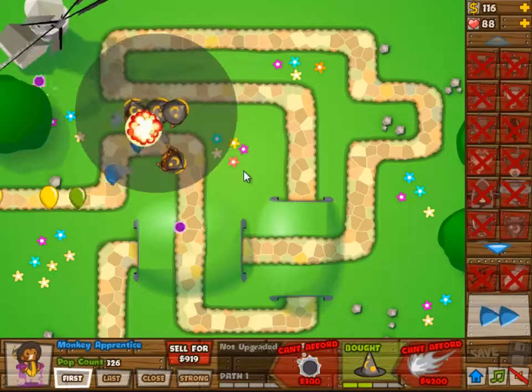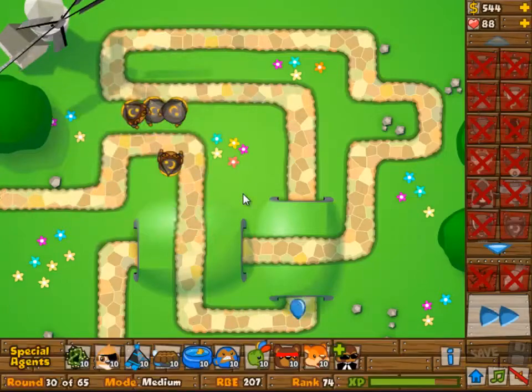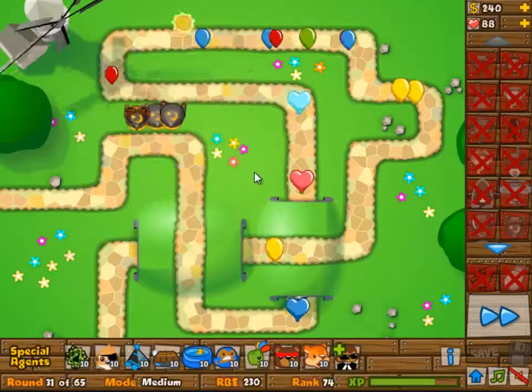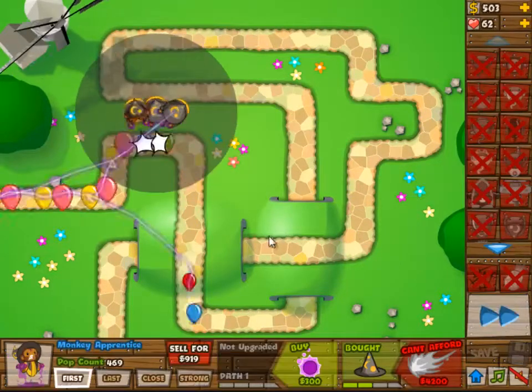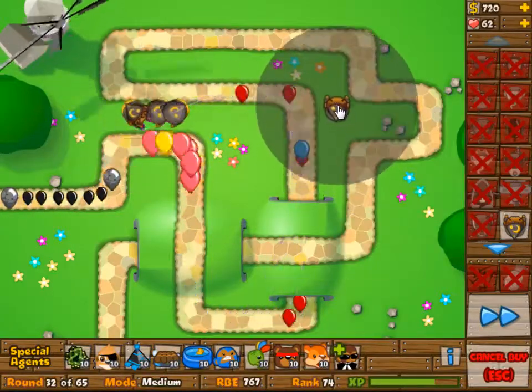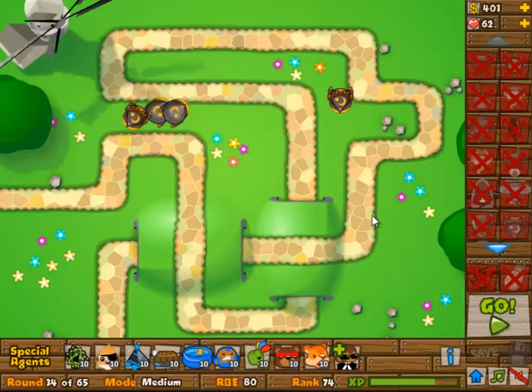Another 0-1 monkey placed there. Everyone is 0-1, and now we have some 0-2 monkeys. Because round 33 — yeah, you can't afford to let that one go. So, selling one of the monkeys, the one at the bottom, to upgrade to 2-2. After that it should be pretty easy.